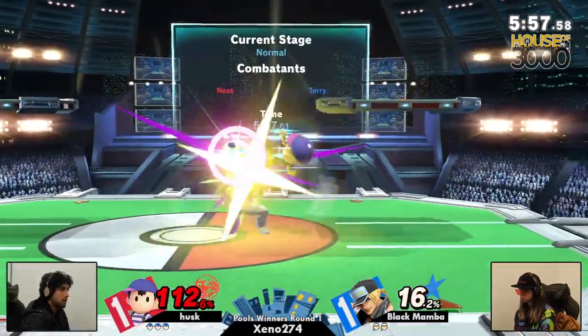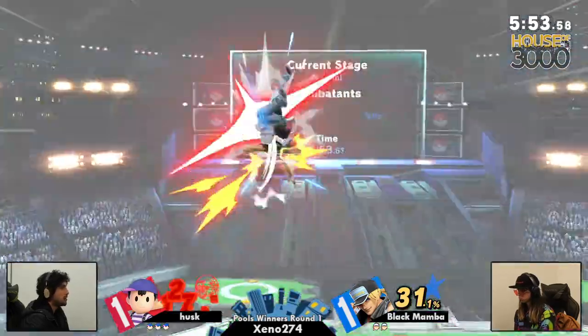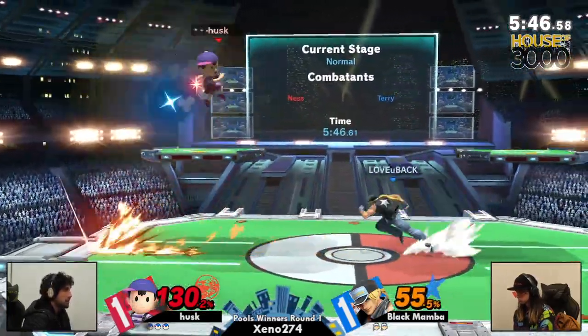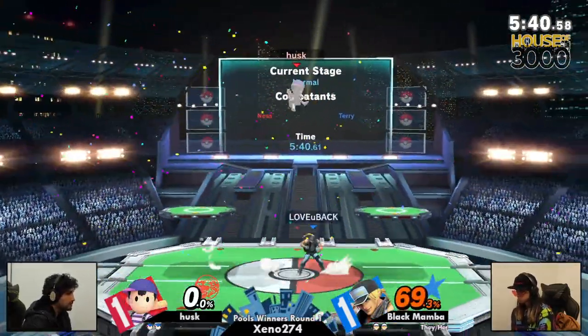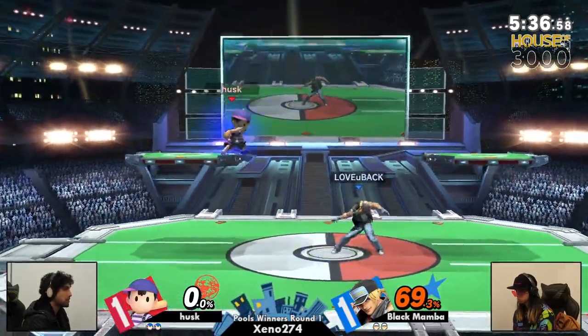Big punish. Just throwing out the raw B — Black Mamba was just a misread maybe of some sort, trying to see if they can utilize the get-off-me option. Didn't expect the angle — I think they expected them just to go back to the ledge, but very aggressive angle. That is going to be the Burning Knuckle taking out the stock for Black Mamba here. 69% on him.